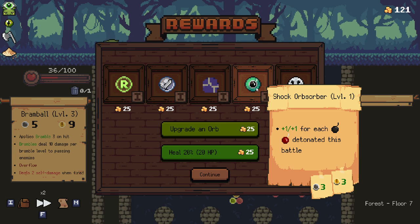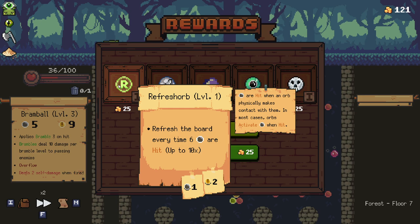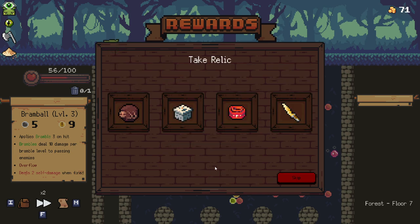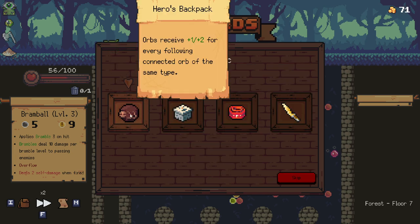Shock absorber — for each bomb detonated this battle. I'd like to build around that at some point, but I don't think it's all that great right now. We'll take one of those. And I think we'll definitely take a heal here. Orbs receive one or two for every following connected orb of the same type.